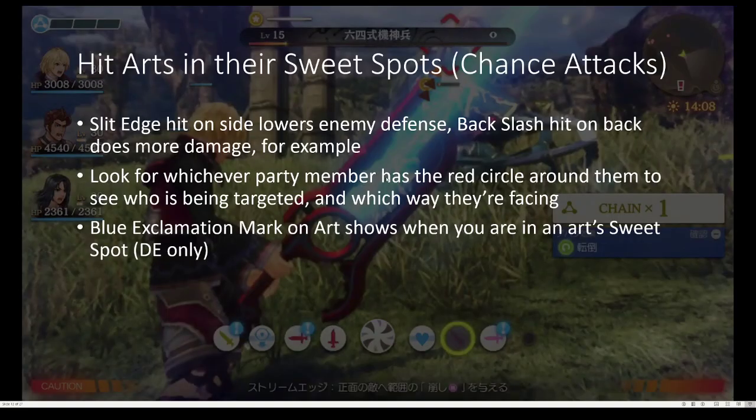Another important thing is to hit arts in their sweet spots, represented by a blue exclamation mark. For example, you're gonna want to hit Slit Edge on the side — that's its sweet spot. Backslash on the back — that's its sweet spot. And some sweet spots could be after a certain art is used, like Melia has Spear Break into Starlight Kick, and Starlight Kick forces Topple after Spear Break, which I'll get to later.